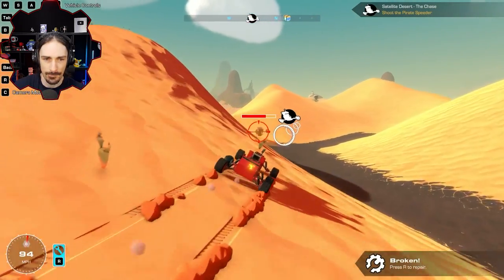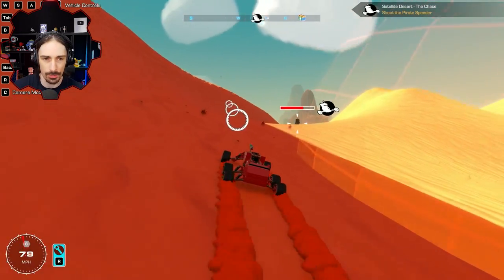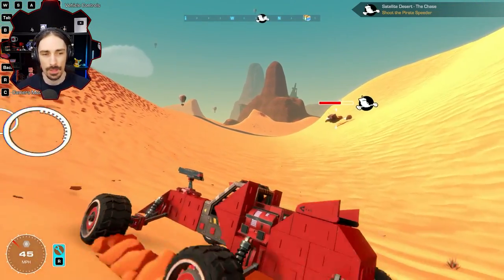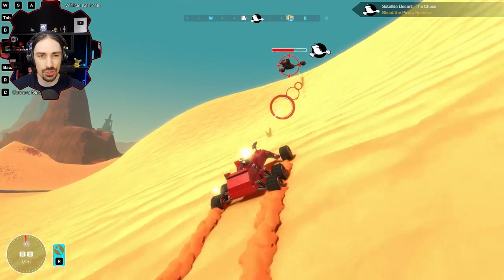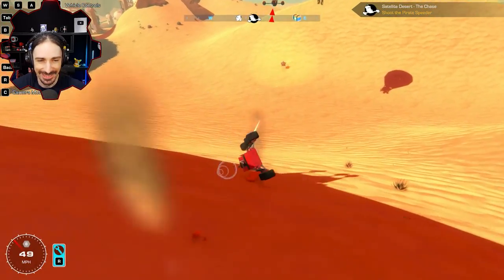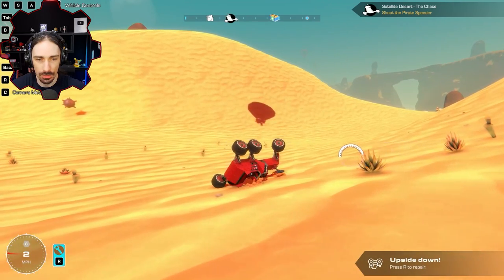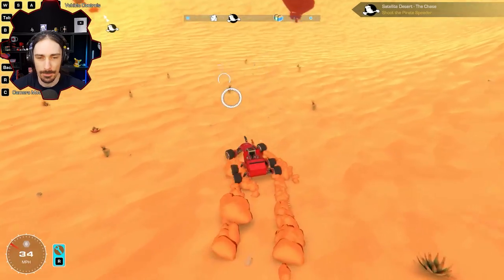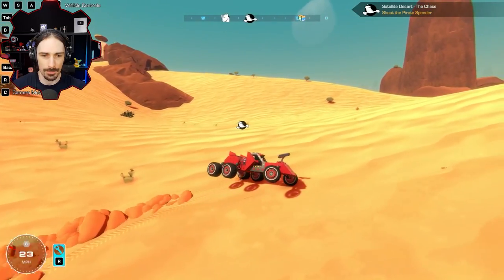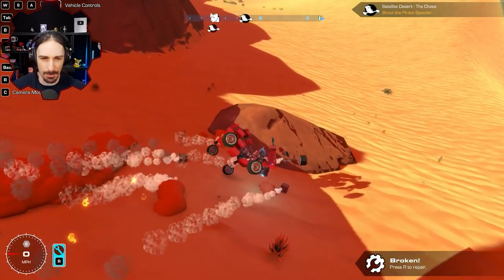If I have a good enough distance from the auto-lock and change direction after the bullet is released, it can't follow me. I can repair! I forgot I have the ability to repair. This is a lengthy encounter — I underestimated the abilities of the speeder and overestimated my vehicle. I keep flipping over on the dunes. The destruction has been vastly improved in this campaign — it is so much more satisfying. I'm losing the speeder — when I get close, it just boosts away.